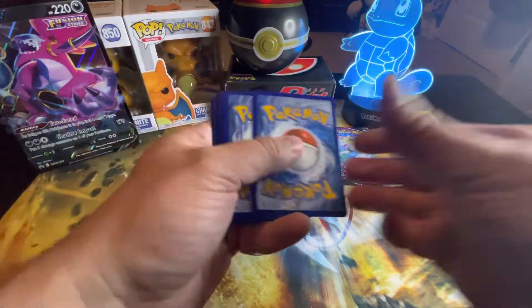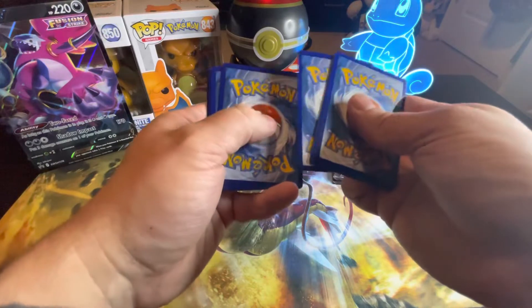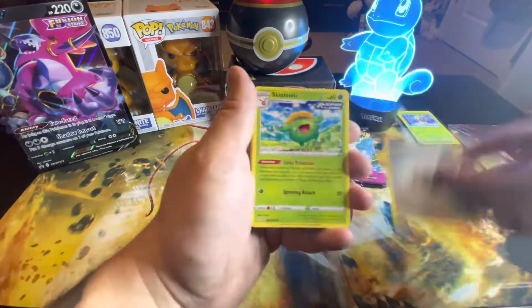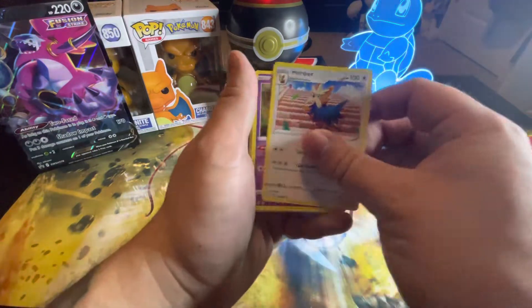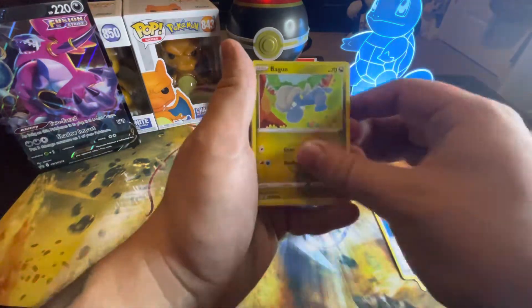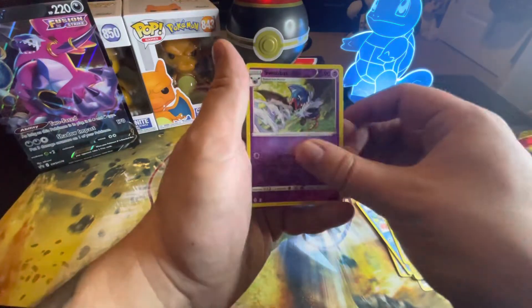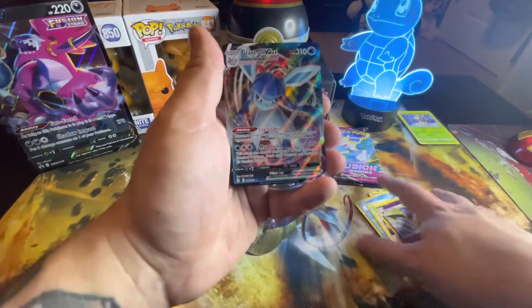There's the code card for Evolving Skies. We're gonna skip Bloom, got Elemental Badge, Punkaboo, Bag On, Seed Up, Slack Off, Swoobat - and ooh, a Glaceon V-Max! I hope this is not our only hit.